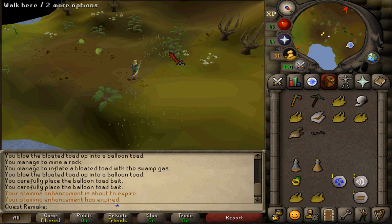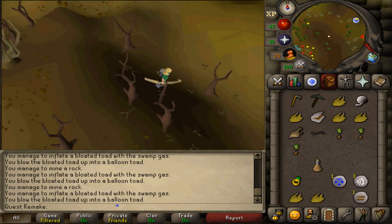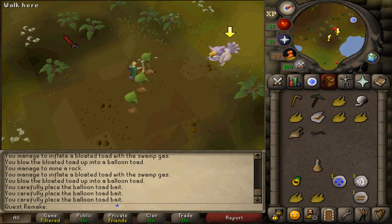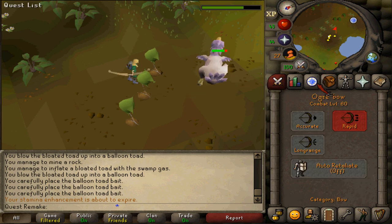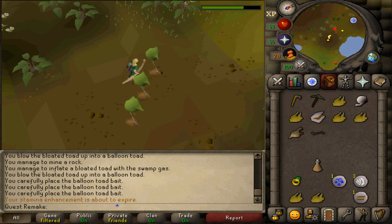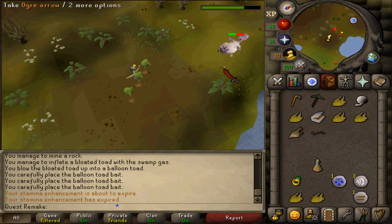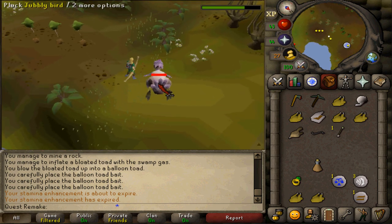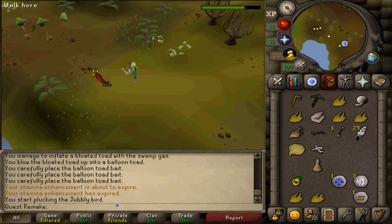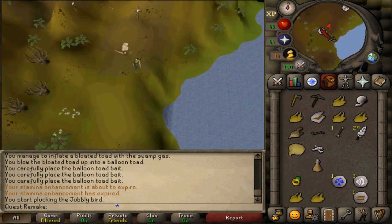Unfortunately it was unlucky this time, so we need to get more balloon toads. After getting them, only one jubbly appeared. Once you have at least one raw jubbly, run north to Rance's cave.